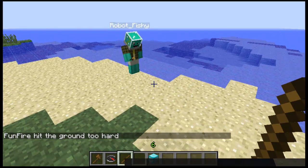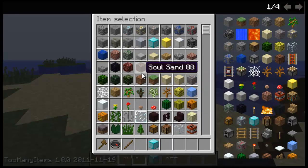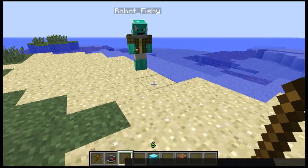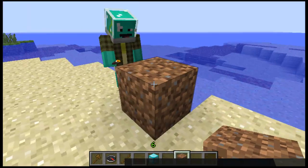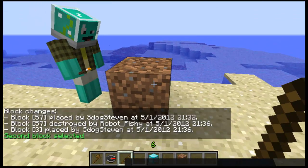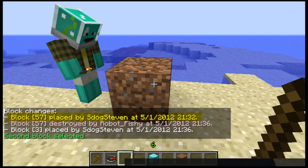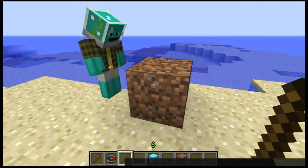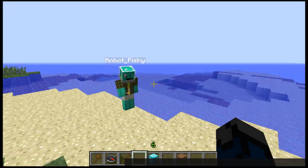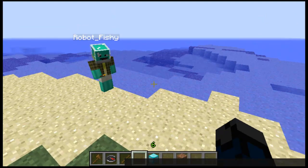Alright, he broke the block that was right there. Now I'm gonna place a dirt block exactly where it was, right-click with the stick, and it should say placed by me at the exact time and date, and it's gonna say destroyed by robot fishy. So now you know who griefed or who broke a house. The cool thing about this plugin is that it does not cause delay or lag on your server.